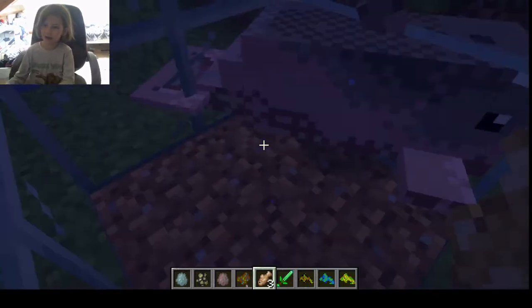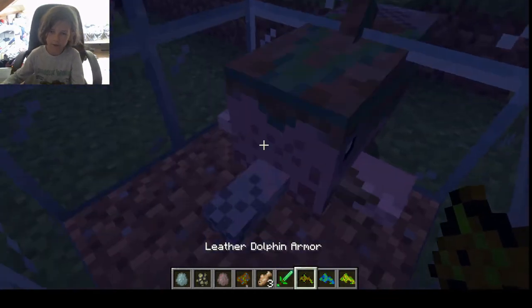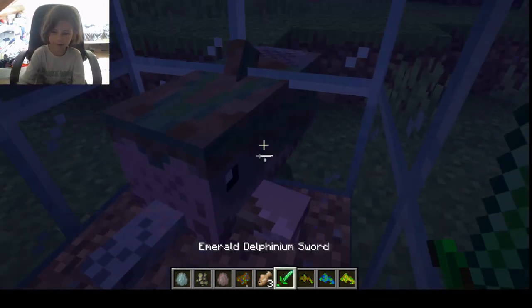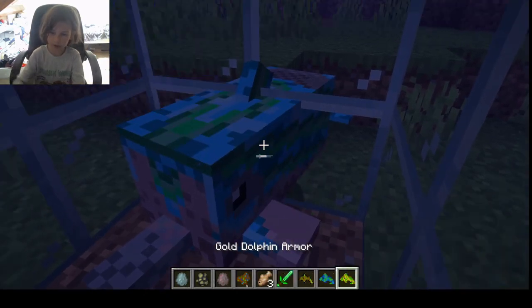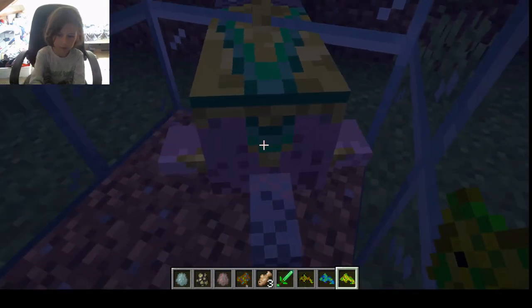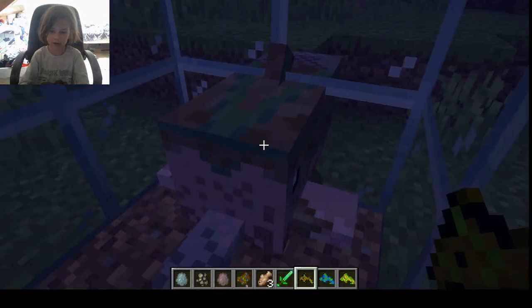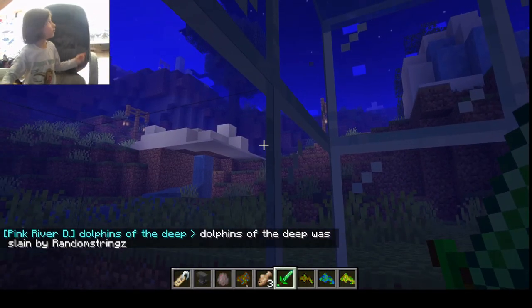There is leather armor which looks quite nice on it, diamond armor which I wouldn't say is the best, and gold armor. Personally, I like the leather one the best on the pink river dolphin. And that is the tutorial done!